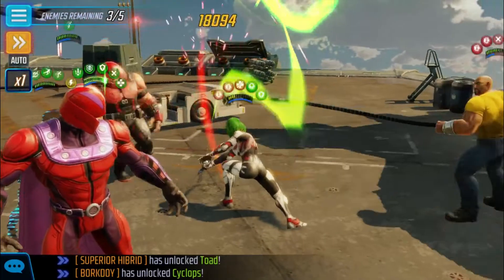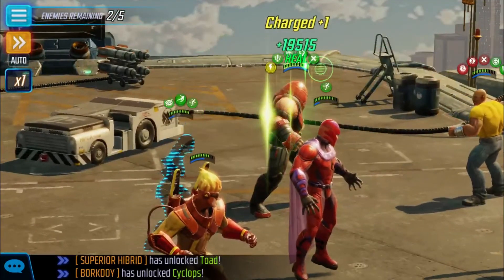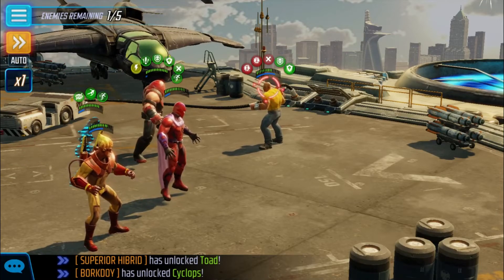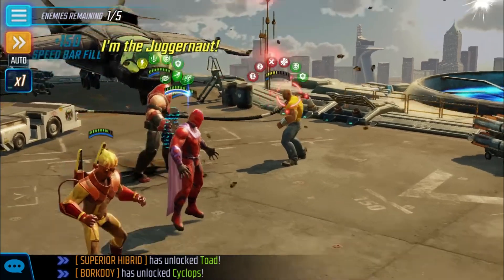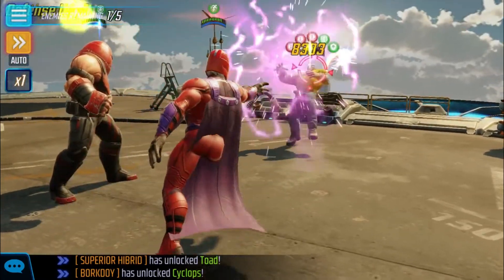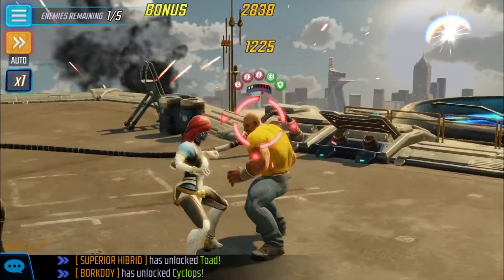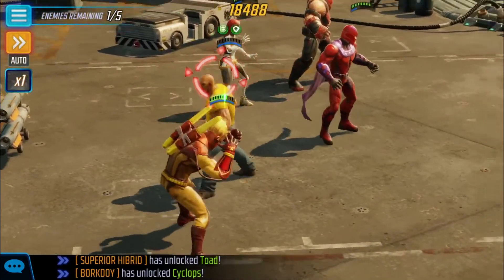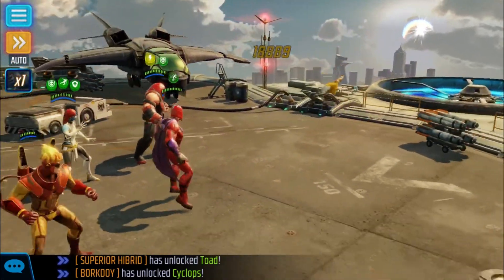Yeah, this team will definitely be able to easily handle it. Toad isn't really the strongest guy right now on the team. Once he's maxed out I guess it'll be a lot easier to know for sure if he's worth it or not. Even though I got him up to level 60 — the minimum — with all blue abilities upgraded and most gear added, it takes a lot of gear, and with Cyclops using up all my blue gear I wasn't able to get him as high as I'd like.